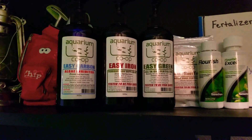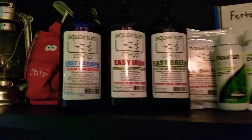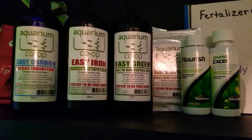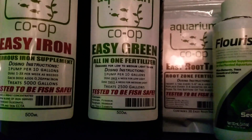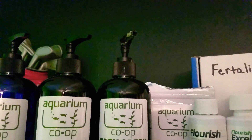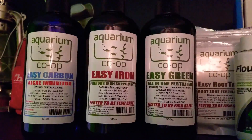Another one is also from Aquarium Co-op — Easy Iron, Easy Carbon — and I also dose their root tabs. The best thing about these is the very easy instructions: one pump per 10 gallons with a pump top, and that's for all of their products.